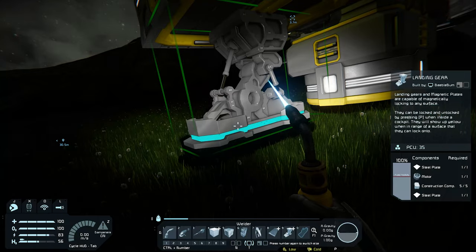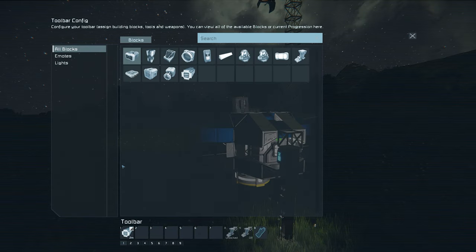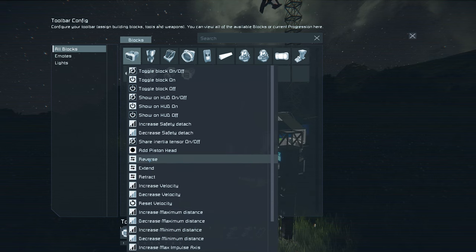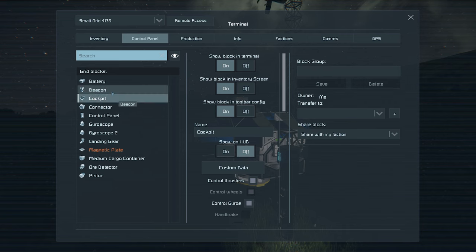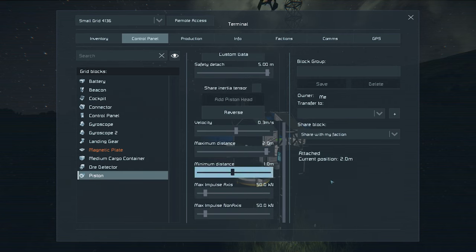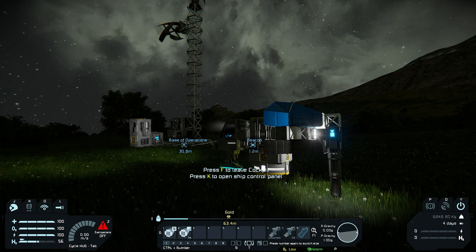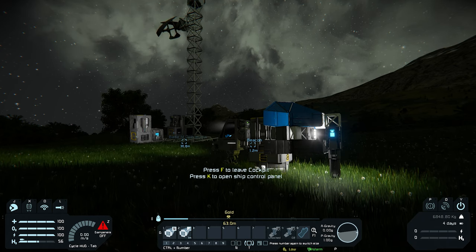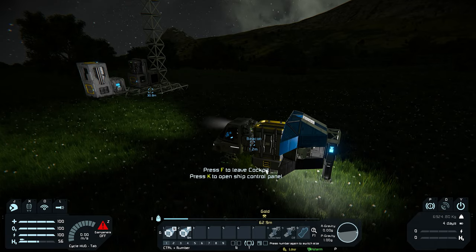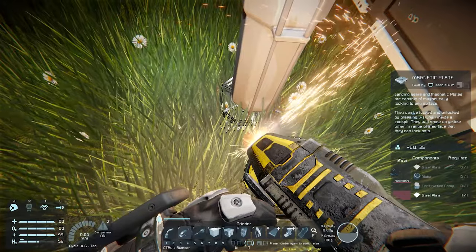Once everything has been welded up and ready, it's now time to lower our ship and lock it onto the landing gear. That way we can remove the piston, the mag plate, and also the remaining blocks around the battery. So let us jump in the ship and change the piston action to reverse and add another piston action which is decrease minimum distance. Now open up the inventory, open up your control panel, select the piston in the list, and then adjust the minimum distance to 2 meters. Now press the first button to reverse piston speed and then press the second one to reduce the minimum distance, which will lower the ship bit by bit until the landing gear locks to the ground. Once the landing gear is locked, hop out of the ship and grind away everything we no longer need — that includes the piston, the mag plate, and the remaining blocks around the battery.